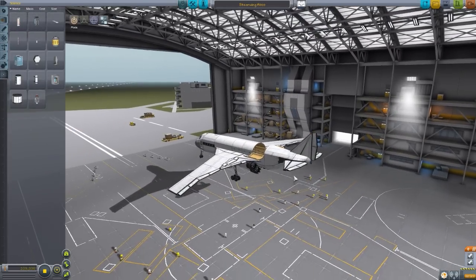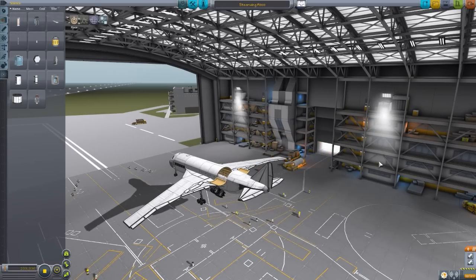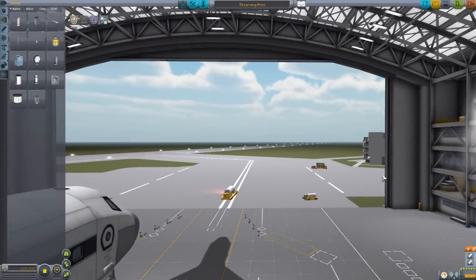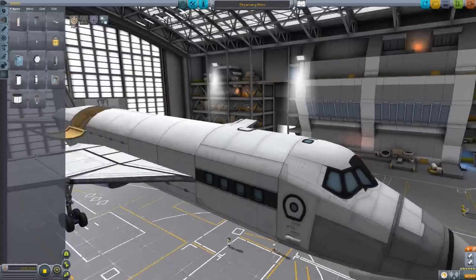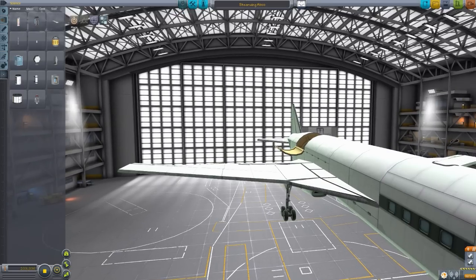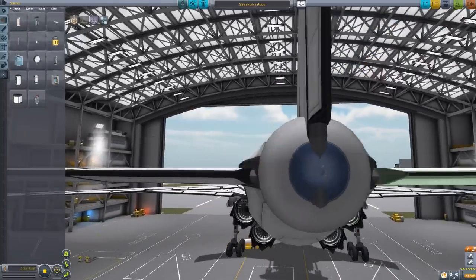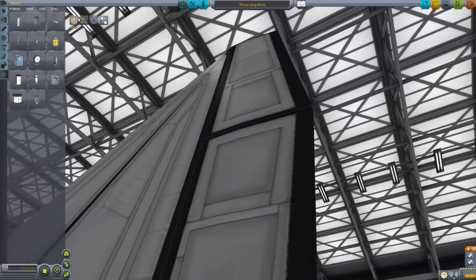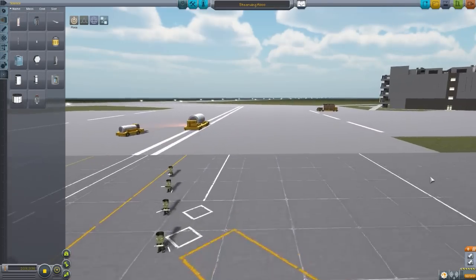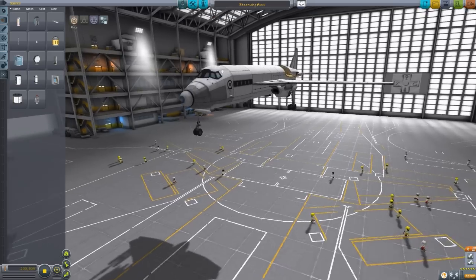You also have Q and E: Q lowers you, E raises you up. And finally, we have shift and spacebar — these affect the speed of the camera. If we move from the tail end of the plane to the nose end, that's only two or three seconds. If you want to go more slowly to fine-tune the camera, you can hold down shift while you move, which gives you a lot more control — you're not flying around randomly, you can really get it into exactly where you need it to be. And spacebar makes the camera go even faster, so if you need to get from one end of the spaceplane hangar to the other, you just hold down spacebar and fly around quite quickly. It's glorious.